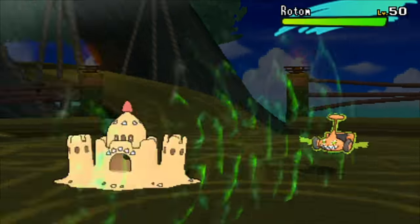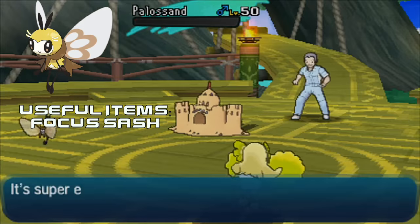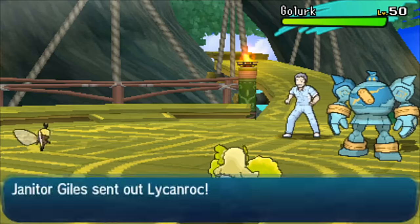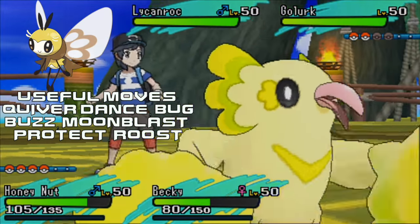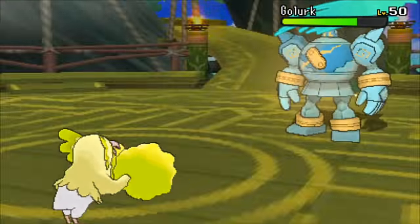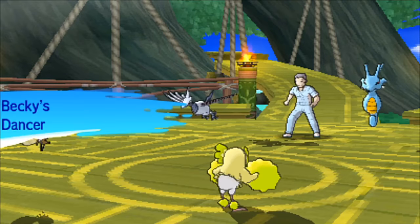Because of this, I think having a Focus Sash on Ribombee is the best possible item, with the ability Sweet Veil that prevents both of you from being put to sleep, which is always necessary. For moves aside from Quiver Dance, I like to have Moon Blast, which is an egg move, Bug Buzz, which is a level up move, and then you can go with pretty much anything you want — whether Hidden Power Ground, Roost, Dazzling Gleam, or Energy Ball. There's a plethora of moves that Ribombee can get to make it effective.